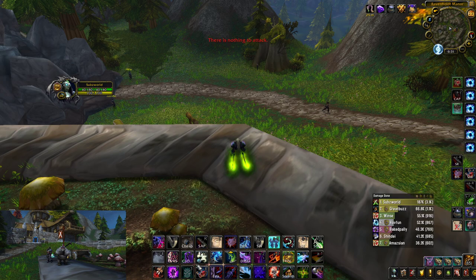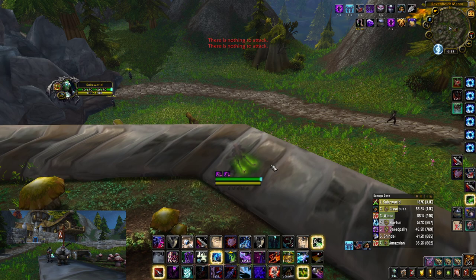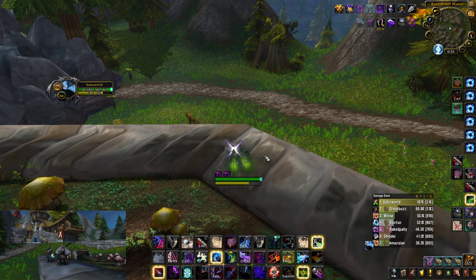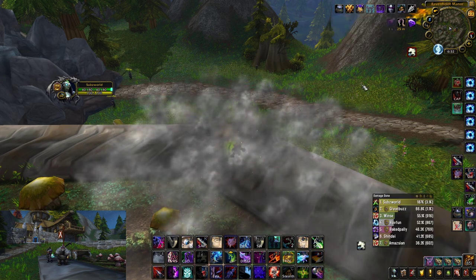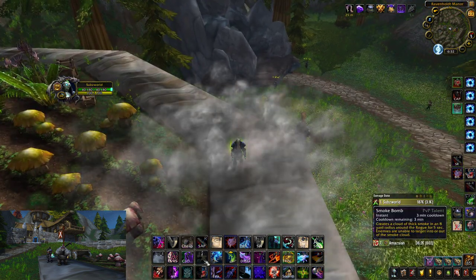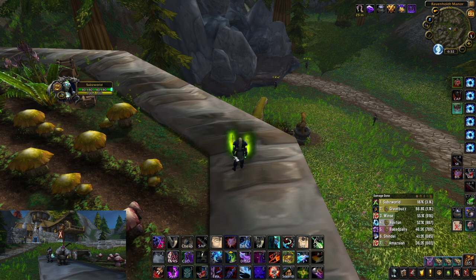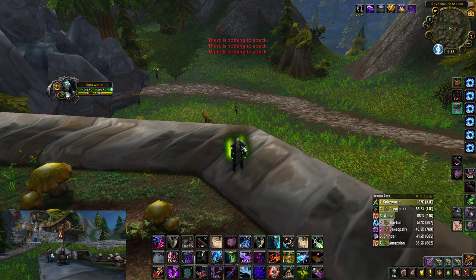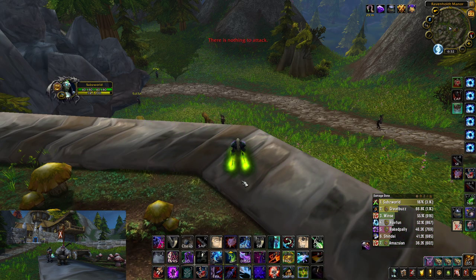So I press 1 with my mouse, then 2, 3, 4, 5, 6, 7, 8, 9 — and then 10 is F10 on my mouse. That's why some of you are like, 'how do you do that?' — F10 is my number 10 on my mouse. And then I have 11, which is Shuriken Toss, and then 12.